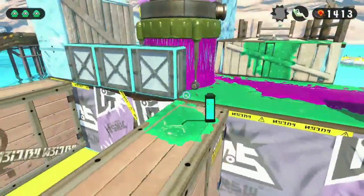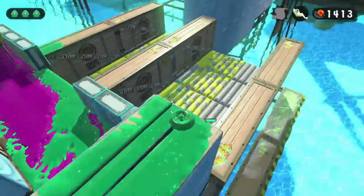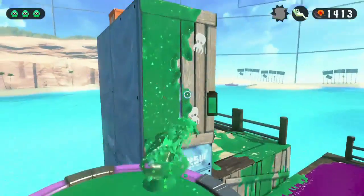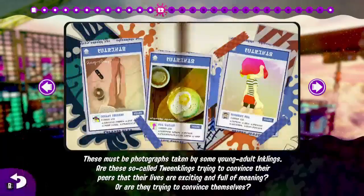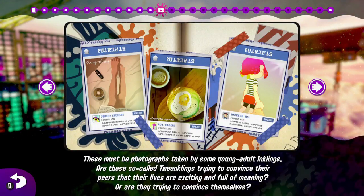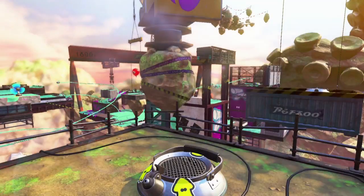Next up we're going to have another flutter encounter. This time, lure them to the right side — you'll want to paint the wall just behind the flutter. It's not up there but to the left side; there's an inkable wall up top. Jump on the flutter, ink the wall, and get your sunken scroll. The scroll description reads: "These must be photographs taken by some young adult inklings — are these so-called twinklings trying to convince their peers that their lives are exciting, or are they trying to convince themselves?" Kind of a low blow.